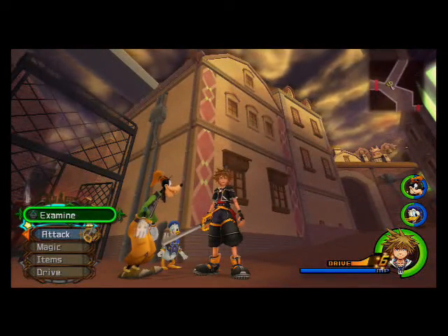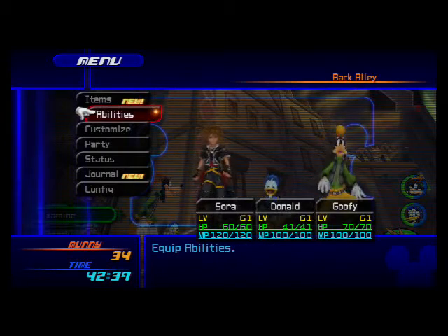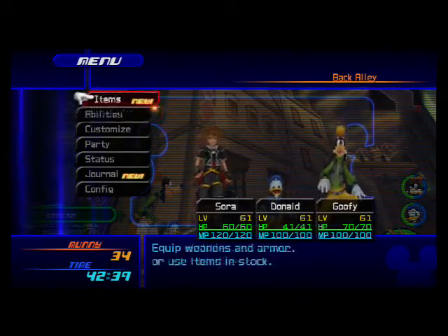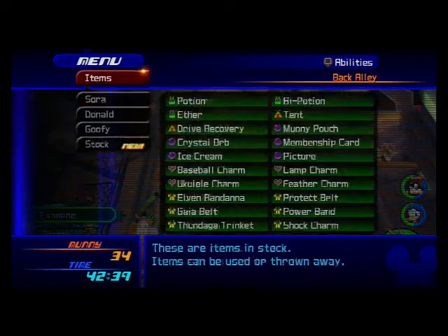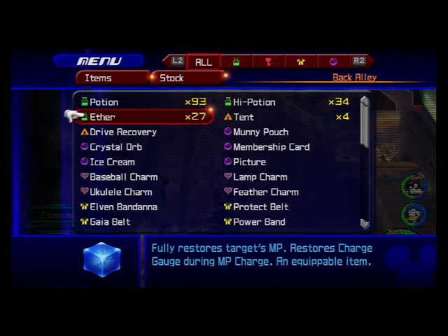So basically, this method will get you like an easy 10k — yeah, like 10,000 money in under like 20 minutes. You see I have like 34 money right now, but I just spent it all on 93 potions, 34 high potions, and 27 ethers.